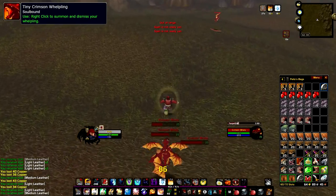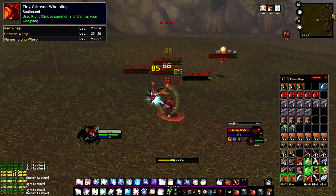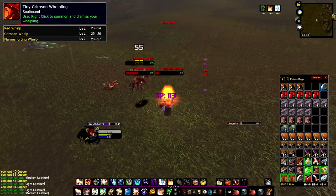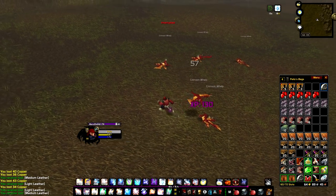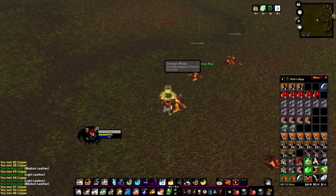The Tiny Crimson Whelp is a direct drop from the Red Whelps level 23 and 24, Crimson Whelps level 25 and 26, as well as Flame Snorting Whelps level 26 and 27, which are all found in the eastern part of the Wetlands. While it's not the easiest area to access for the Horde, it's not impossible — I've met a couple of Horde players, mostly rogues and hunters.